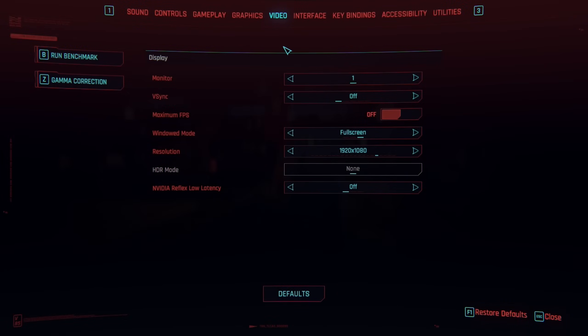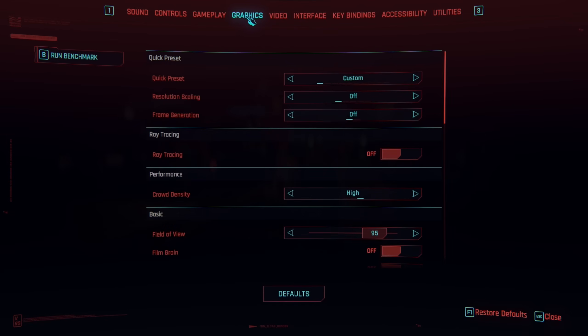Hello everyone and welcome to another video. Cyberpunk 2077 has received a new update, version 2.21. It's basically a DLSS update, and we don't need a fancy new high-end graphics card in order to make use of it.